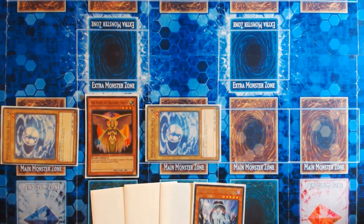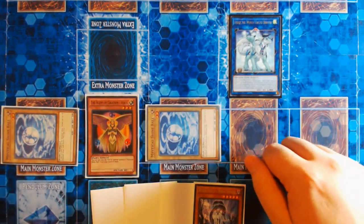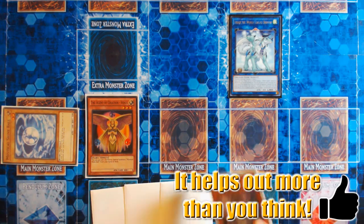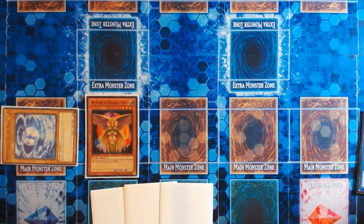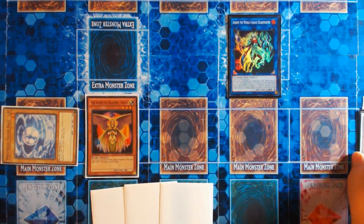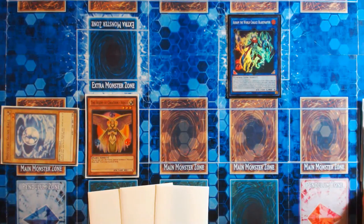Then you're going to link summon with one Mystical Shine Ball into your Imduk. Your Imduk is going to give you an additional normal summon for a World Chalice card, so you're going to tribute one of your Shine Balls for World Legacy — World Chalice. From here, you're going to be able to perform another link summon. World Legacy World Chalice has been tribute summoned, so it's going to gain its good effect. Now you're going to go straight for Aurum the World Chalice Blademaster, because we're trying to conserve extra deck resources. If you had another monster in your hand, your Imduk could trigger, but that's not what we're focusing on — we're not going to implement those variables into the combo.